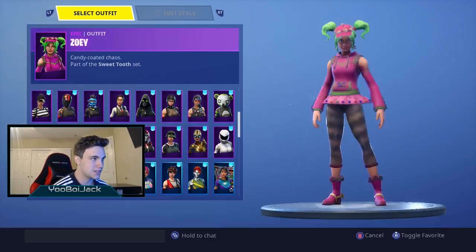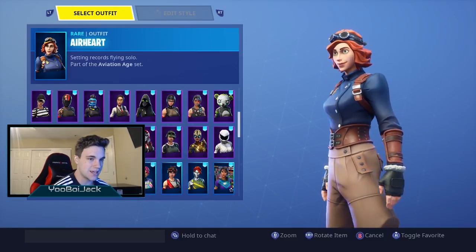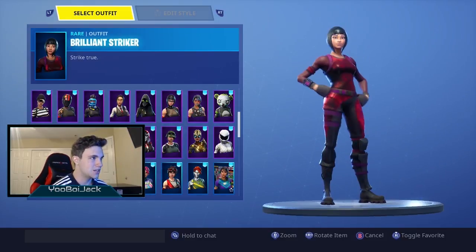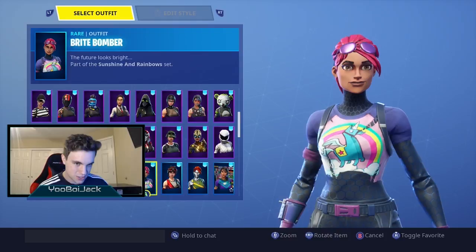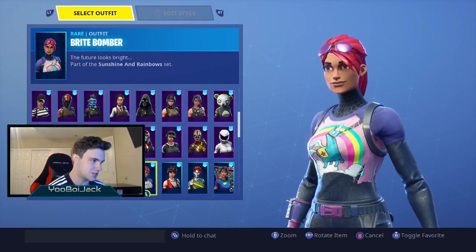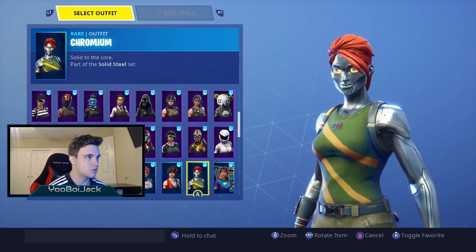We got Zoe of course, Airheart — I actually like Airheart a lot, I think she looks really cool but a lot of people don't like her — Brawler, Brilliant Striker, and Bright Bomber, one of the OGs. I love this skin, if you don't have it you need to get it, it goes in the shop all the time.